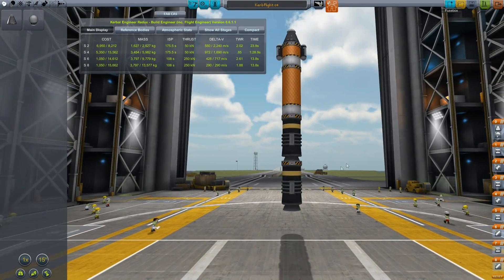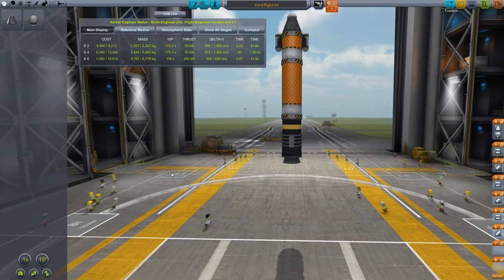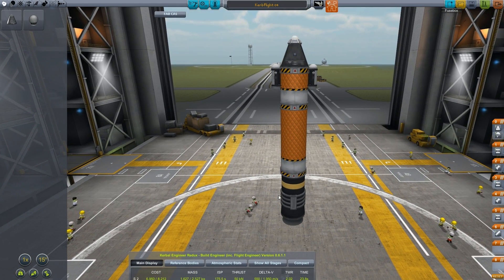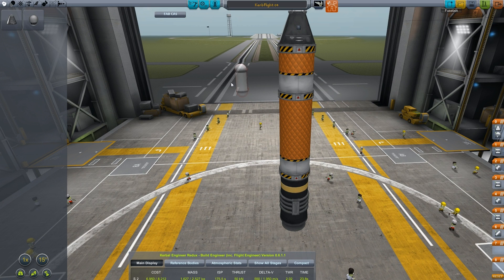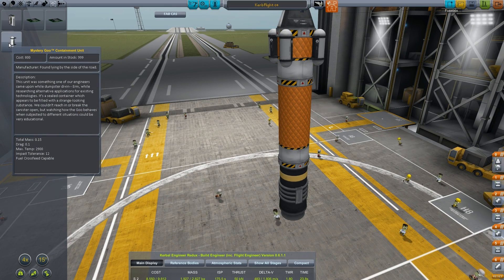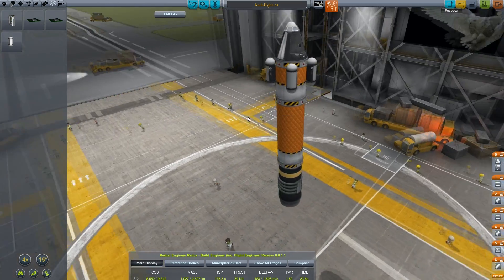For sub-orbital stuff our bottom stage isn't doing anything, so get rid of that. Let's add more goo containers and do more science per launch — like four of them. How much do those things weigh? Science goo: 0.15, so four is 0.6. The parachute should still be able to handle it.